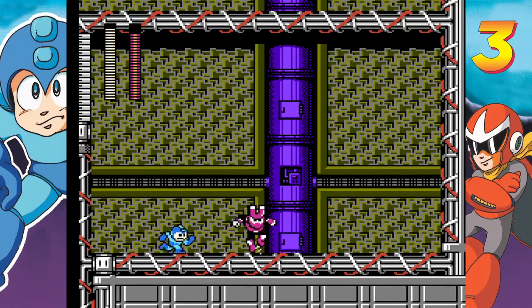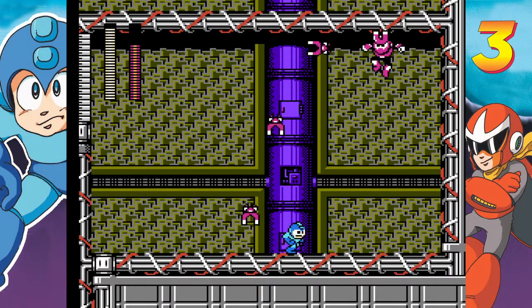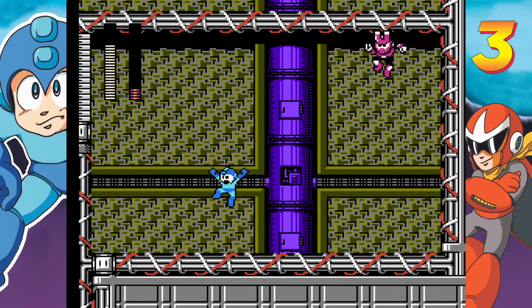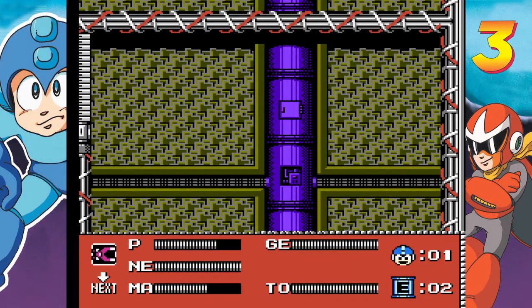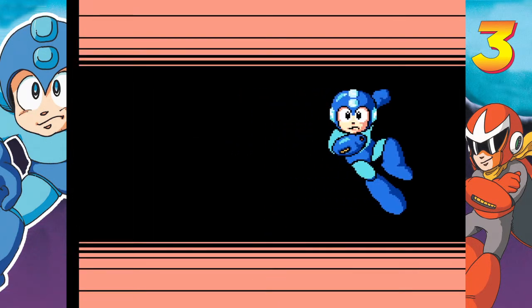Okay, here we go. As soon as he lands he's immediately going to jump. I like to just slide under it. I think the missile hit me that time, not quite sure. There we go, that's all there is to it. He can be tough if you don't know what to do, but take some time and practice and do what I did — you shouldn't have any problem. His weakness is Sparkman's power, just to let you know.